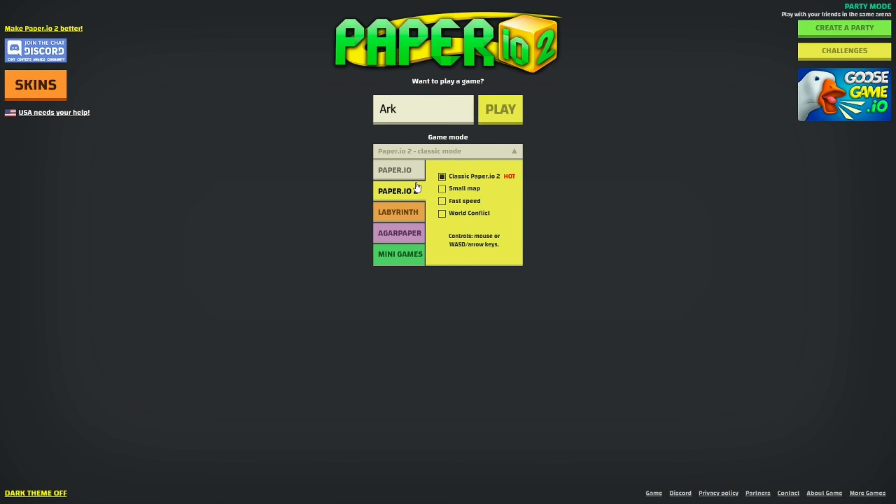There are more game modes — if you click here there's multiple. For Paper.io 2, I can go onto Paper.io 1, but I want to go onto Paper.io 2. Here it shows you can do the classic Paper.io, or you can do Small Map, Fast Speed, or World Conflict. I'm gonna do Small Map because I find it easier.